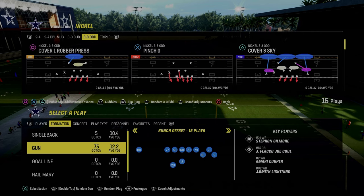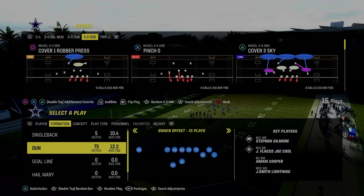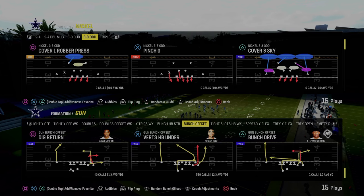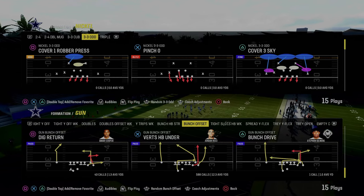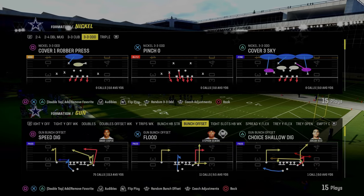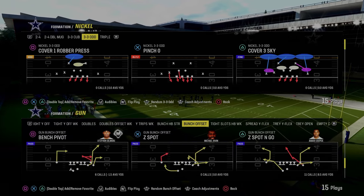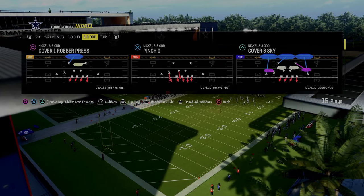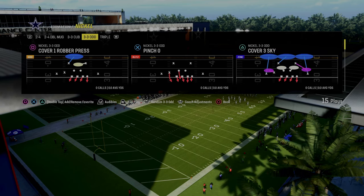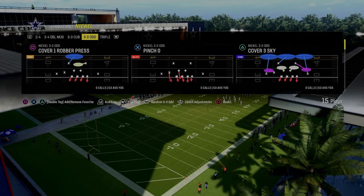EA just dropped their December patch today, and basically what the patch did was it made it easier to pick up the dollar blitz that pretty much everybody's running, and also the 3-3 blitz that we've seen as the predominant meta. Basically, the way you would pick that up is you would just block your running back.